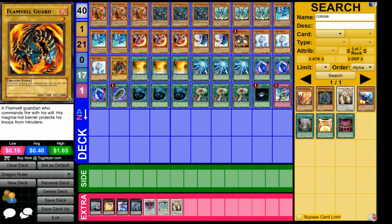Flameval Guard can be pretty nice, so you can summon an eight-star Synchro very quickly. It'd be very easy to summon that in this deck.